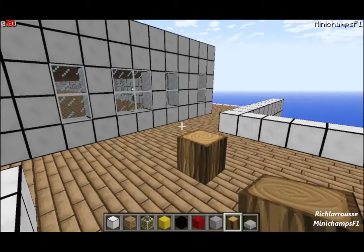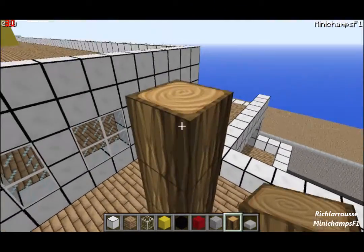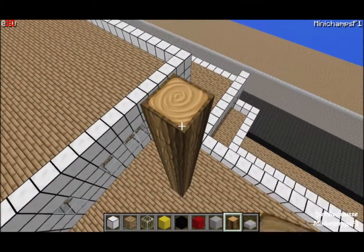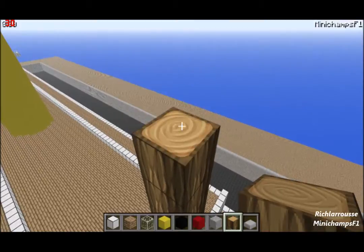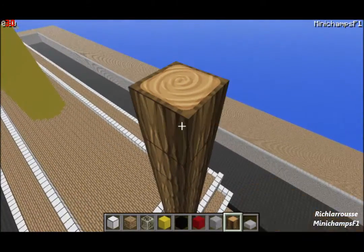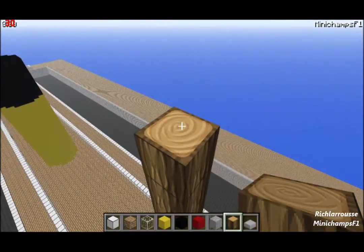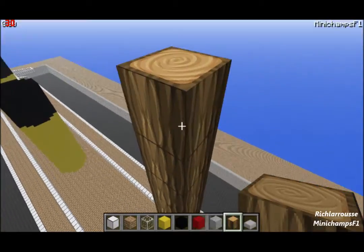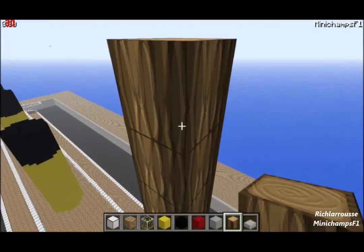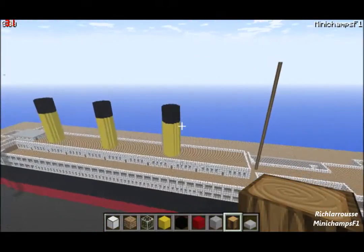This back stern mast is 46 blocks high. Count up 1 through 46, and that's how your second mast should look.